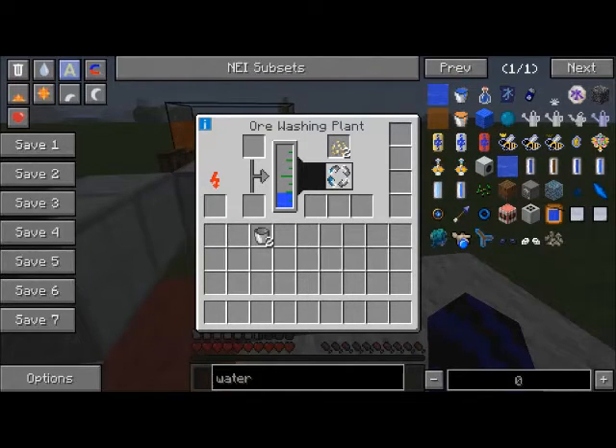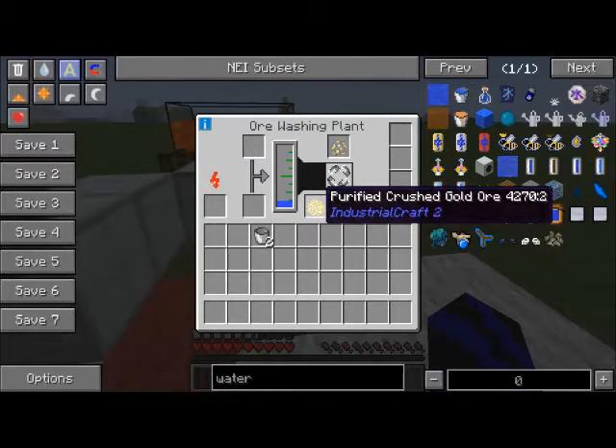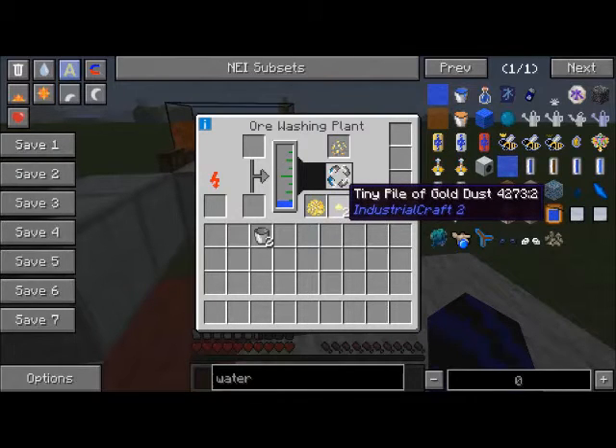It's a little bit slow, so you might want to place some upgrades as well. Let it work away, and as you can see it gives you purified crushed gold ore, tin pipe, gold dust, and stone dust.